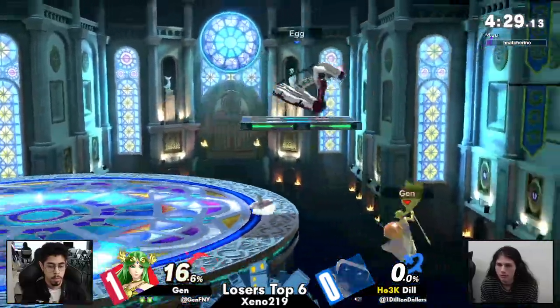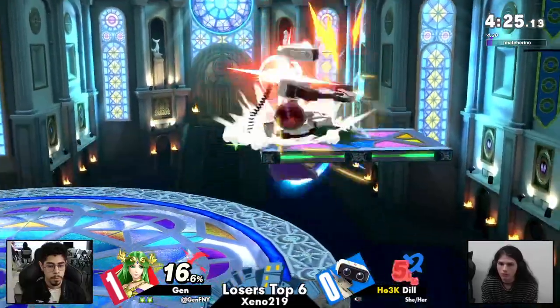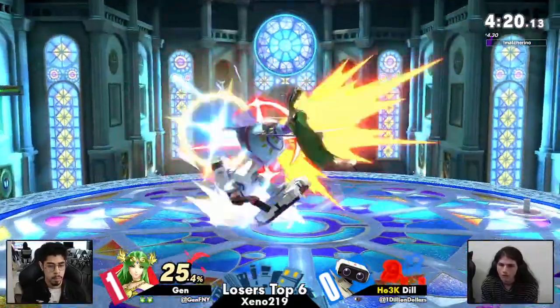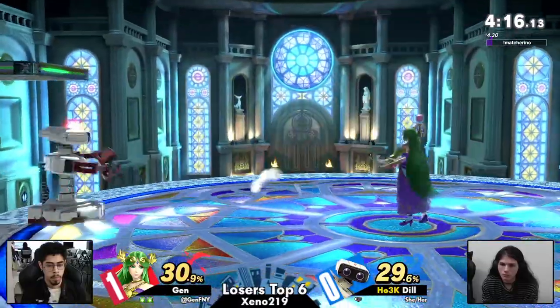That down throw combo isn't true with Dil's DI — she DI'd away. But I think because Dil DI'd away, she knew it wasn't true, so she didn't feel the need to press the button — she knew she was out of combo range. So Jen calling that out did a really quick aggressive option to just call Dil sleeping at the wheel.